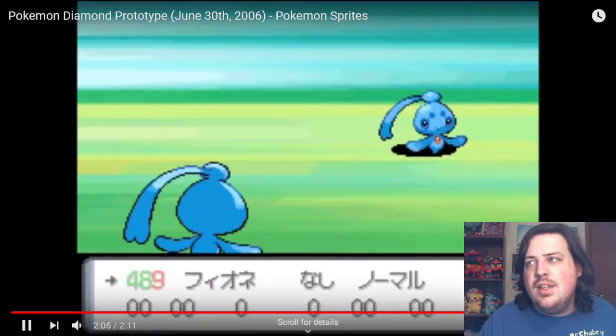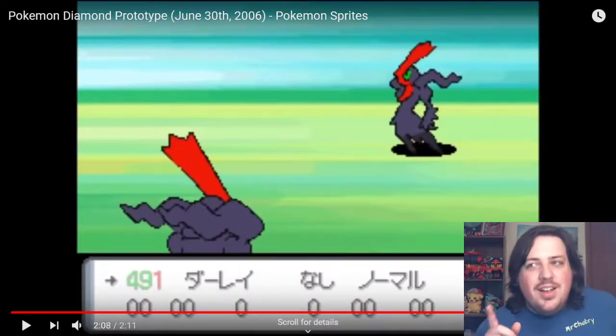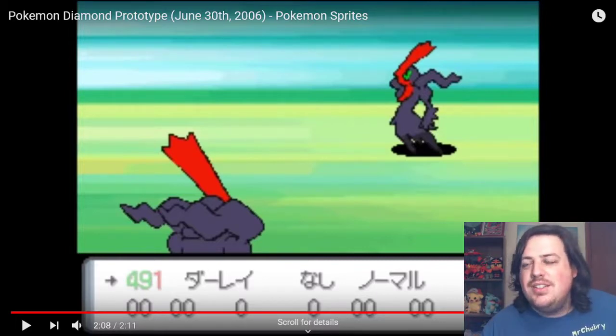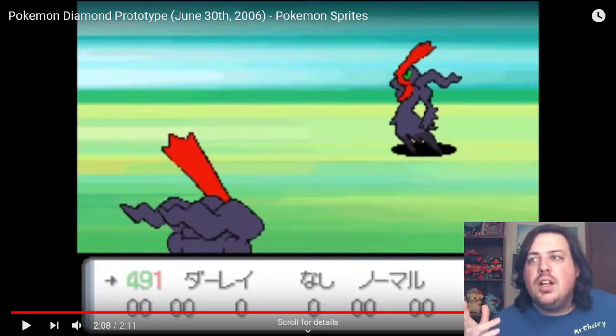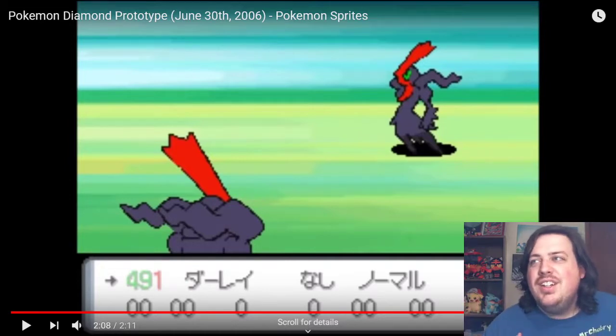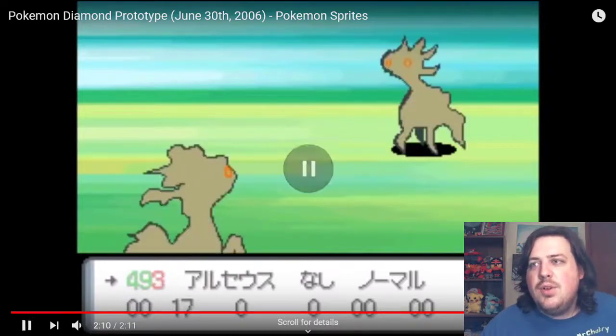We continue with Cresselia's theme. Manaphy and Phione are pretty much the same. Darkrai — they did poor Darkrai dirty. You think of Darkrai as a spooky specter-type creature, but this thing just looks like it's trying too hard. There's one I really want to get to coming up. Shaymin — instead of looking all fluffy, it looks bald.